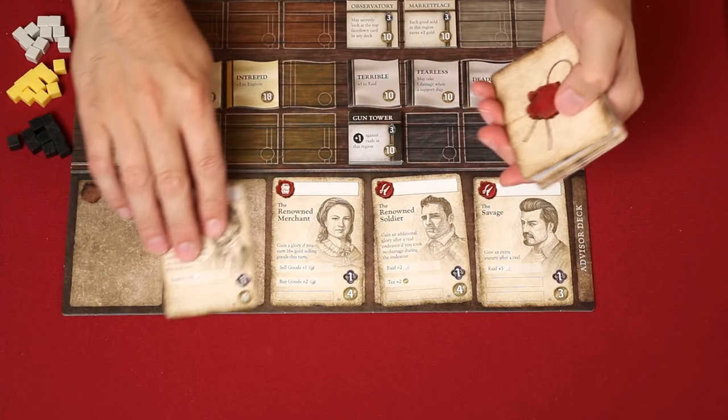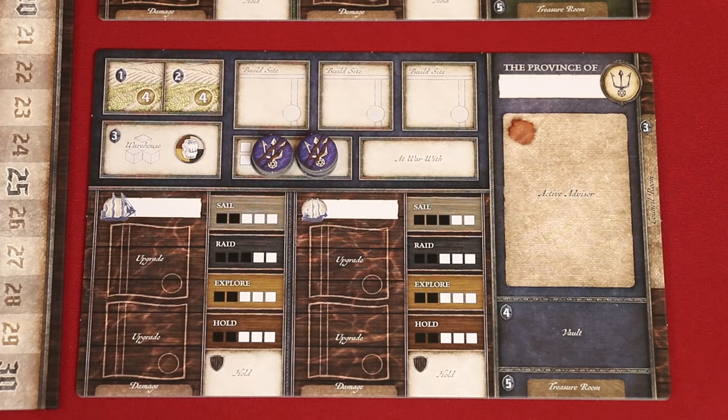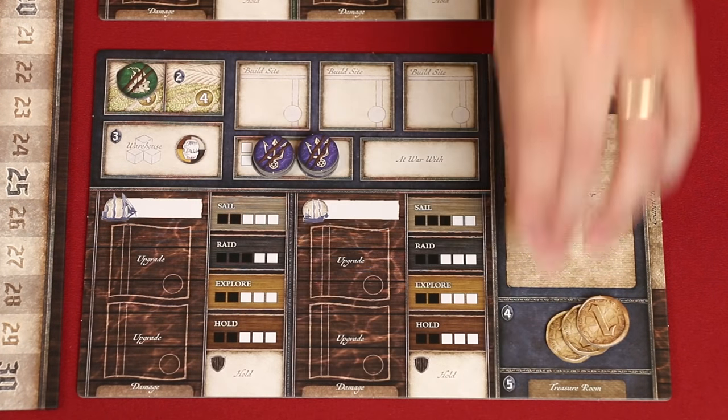These are advisors that players will be able to obtain during the coming round. Players now harvest, gaining gold equal to these icons found within fields that they control, like these ones on their province board. In this case, the player would gain eight gold that they'll add to this area, known as their vault. If a field has an enmity token on it, it may not be harvested — in this case, the player would only gain four gold.